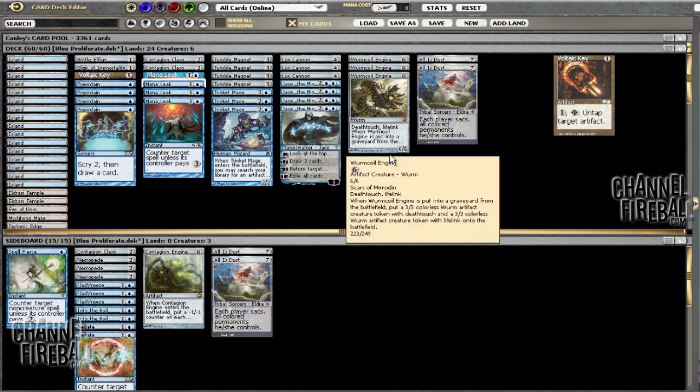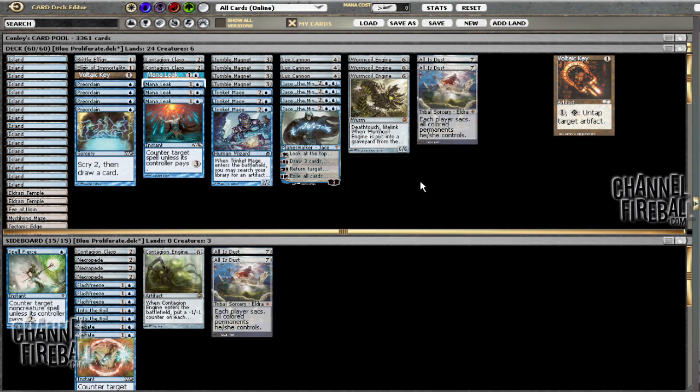The biggest problem I could imagine this deck facing is something like mono red. We did have a little trouble with that — granted, I played fairly poorly in the final game, like playing Tumble Magnet on turn three was a mistake, and not countering Burst Lightning were just some stupid mistakes. The deck still seemed like a bad matchup regardless. Our deck is a little slow, lacks spot removal, and synergies like Lux Cannon and Voltaic Key or Lux Cannon and Contagion Clasp just don't get online fast enough. All Is Dust is a seven-mana sorcery — pretty lackluster.